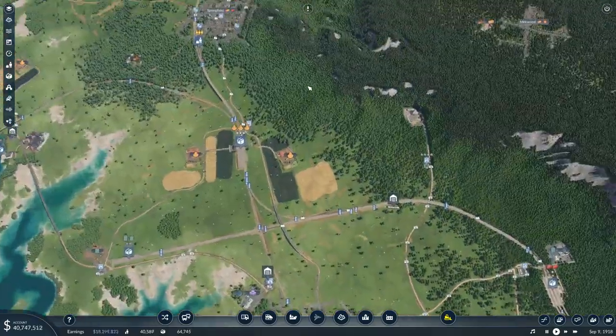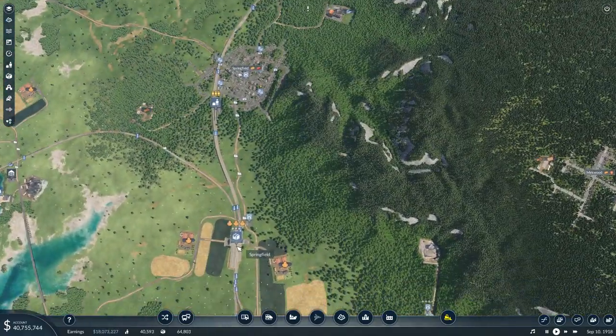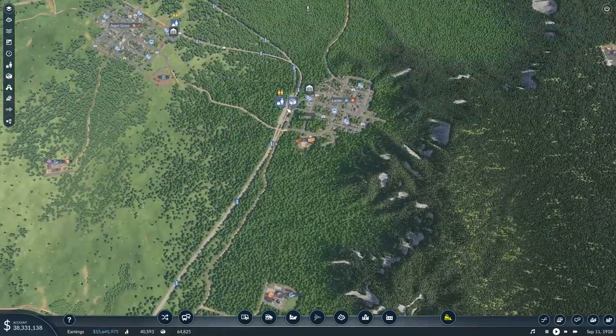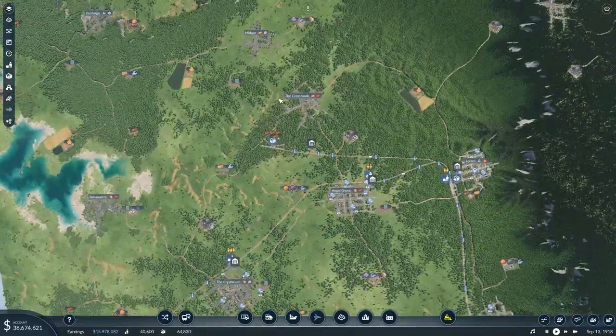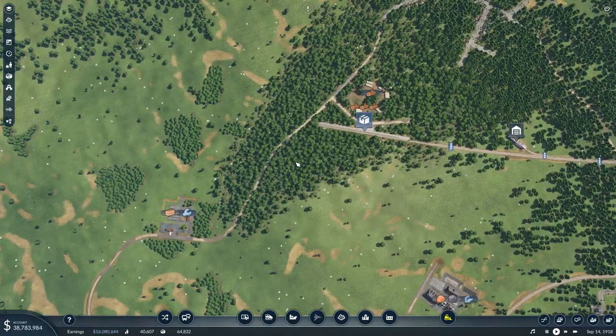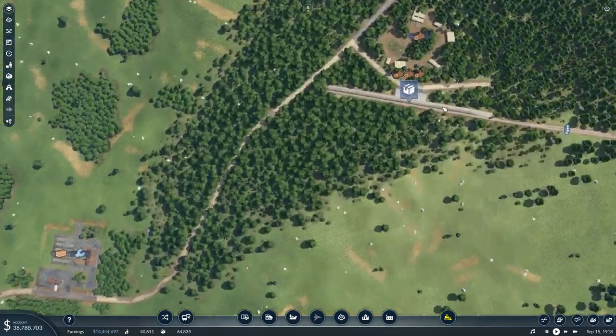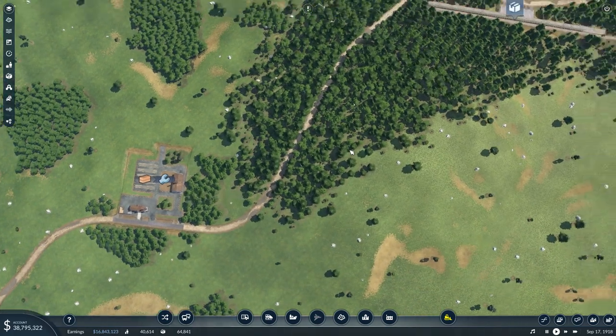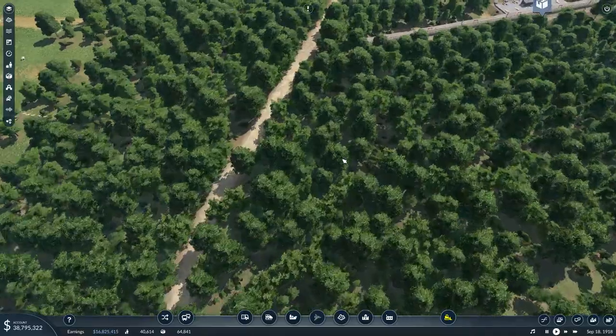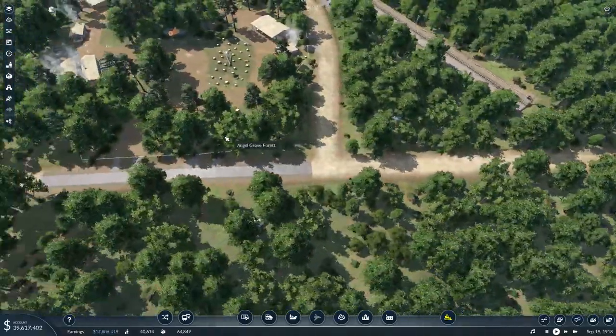So what we need to do is we need to get a train running from here to here, and we need to get a tram. I think I'm going to use cargo trams again, running from here to here. And I think that's the first thing we're going to do — we're going to set up a cargo tram.